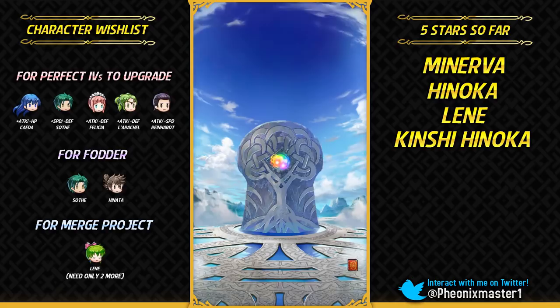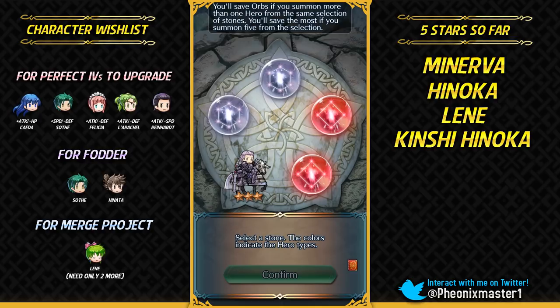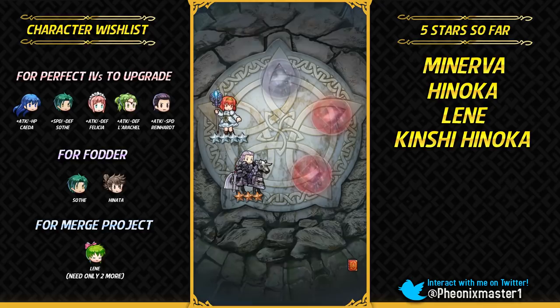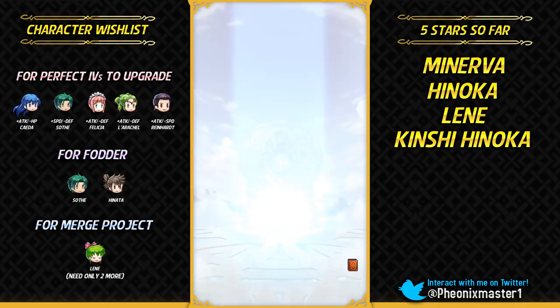Witch Sonia would have been really nice as a Halloween unit, because in her ending in Echoes it pretty much says that she went to Nuibaba's abode and a lot of people mistook her as a witch and spread rumors about her. She was probably just researching on how to reconnect with her family — I'm not gonna spoil — but she got mistaken as a witch. So maybe on Halloween she just goes out becoming a witch to scare people.